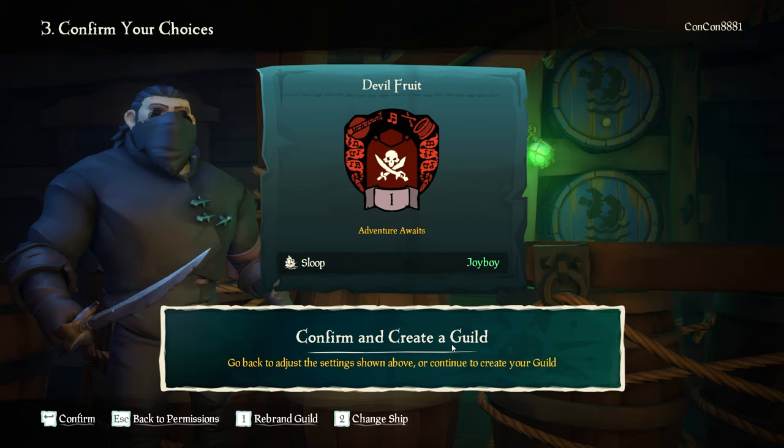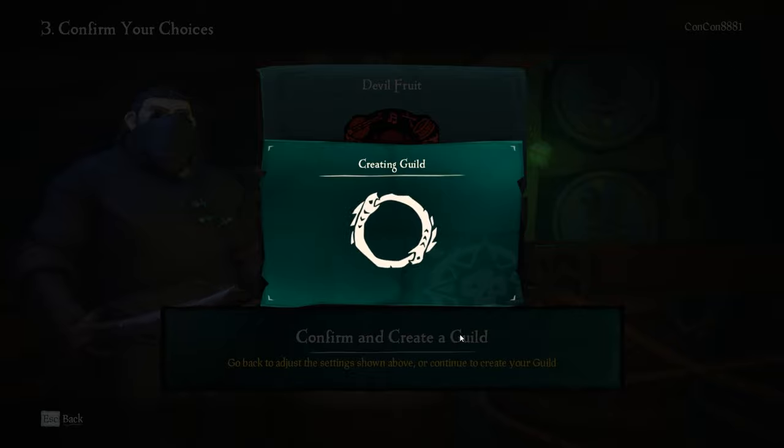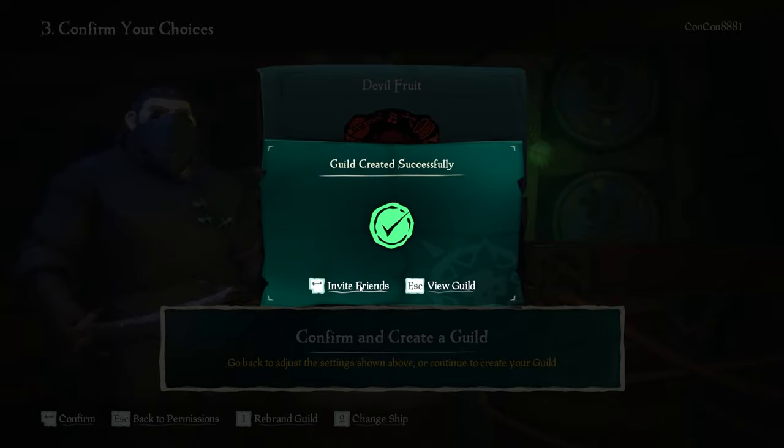After you've reviewed those roles, you can go ahead and confirm and create your guild after making sure you're completely happy with everything. You can always come back later and click Rebrand to change all of these options in case you want to change the name or the colors. And right after creating the guild, you can go ahead and invite your friends.